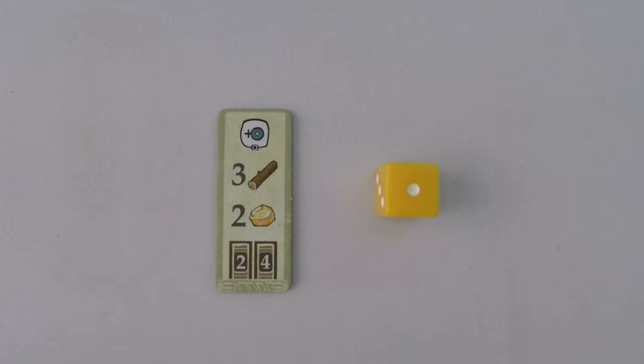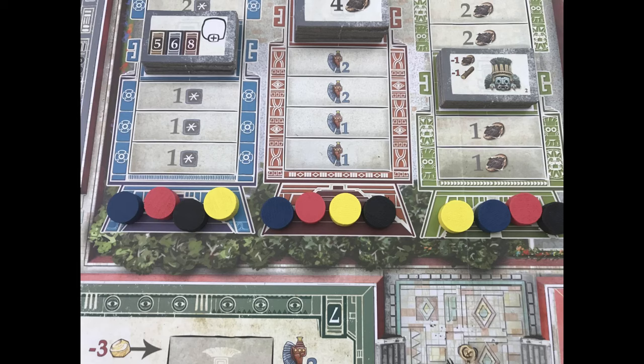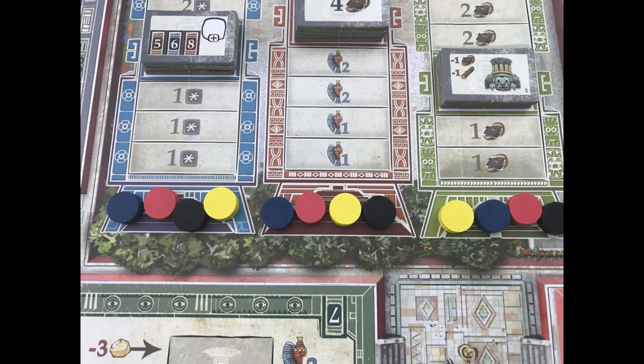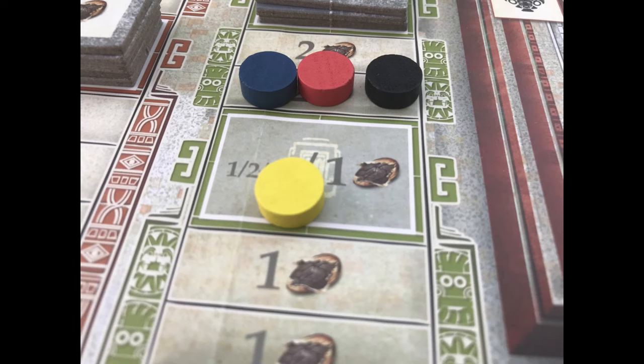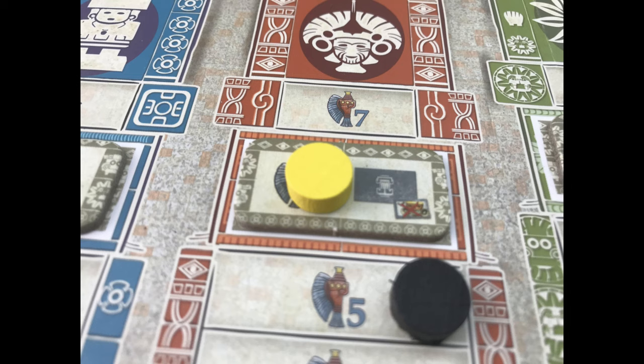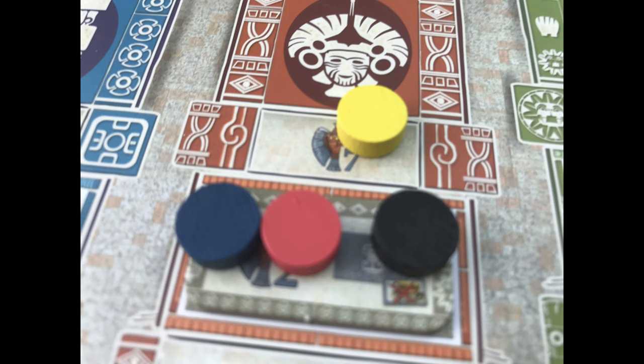A power up — this plus sign — will increase the starting value of an unlocked worker die by one. Players also move on the temple tracks as shown on the tiles. For example, the first three tiles let you move up on the green, red and blue tracks respectively, and the tile on the right lets you move up one space on any track. When moving up a temple track, gain the reward shown. On a major step, claim any discovery tile in that stack by paying the cost if it has one; if not, take the reward printed on the board. A star symbol means any resource: wood, gold or stone. The penultimate step gives you access to that track's end game scoring bonus.